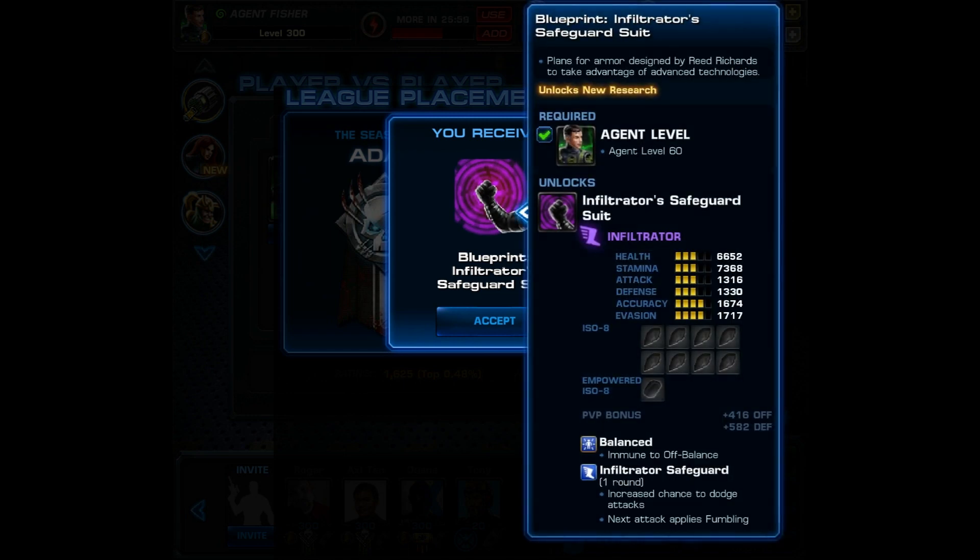Next we have the new Infiltrator Safeguard Suit. It comes with Balance so it's immune to Off Balance, and then you can get Infiltrator Safeguard. This gives an increased chance to dodge attacks and the next attack applies Fumbling. It also comes with high accuracy and evasion, and very importantly it does have an empowered ISO-8 slot. This does seem like a pretty good uniform, but it's still really scary to use an Infiltrator right now — especially because of Scrapper Quicksilver and the very dangerous Quick Lock teams.